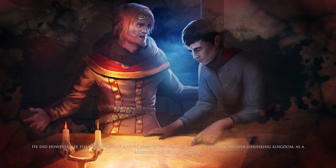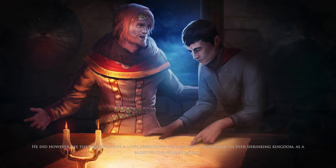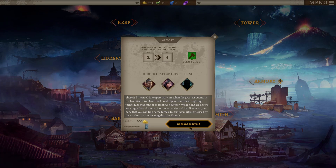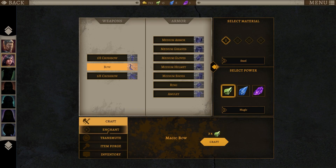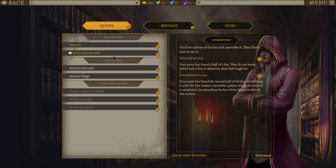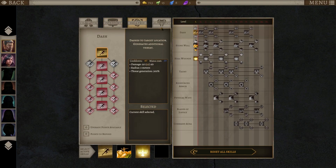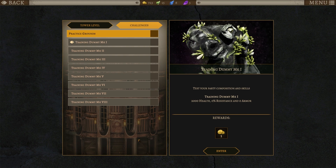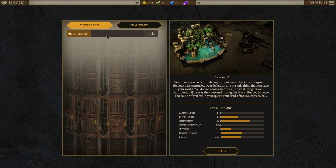Tower of Time takes place in three different zones, or levels if you will. The first zone is the city, which is basically your hub — very comparable to Caed Nua in Pillars of Eternity. Here you can train your champions, learn new skills, upgrade buildings, upgrade equipment, basically everything to prepare your party for the journey ahead. You don't typically spend a lot of time here, but keeping your heroes trained and well equipped is essential if you want to survive.